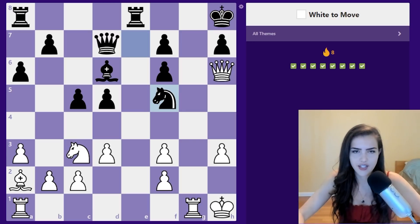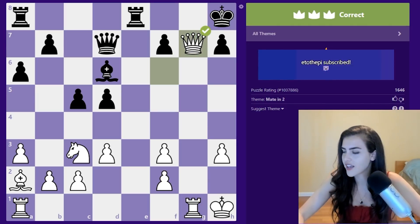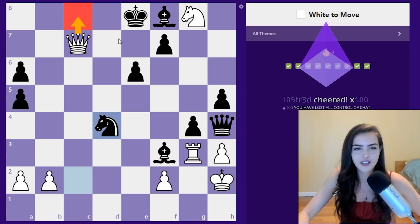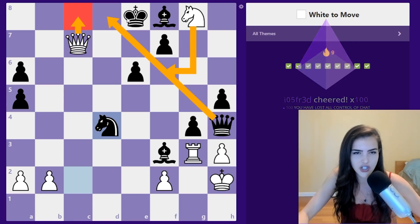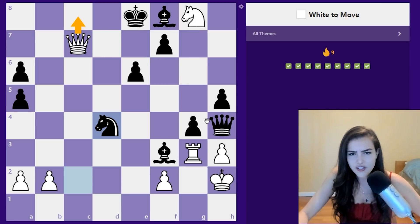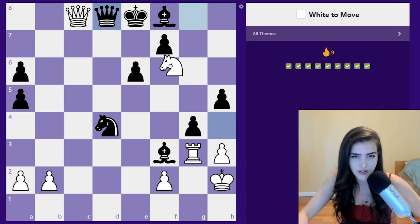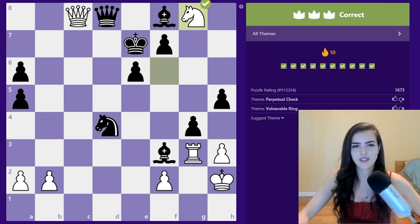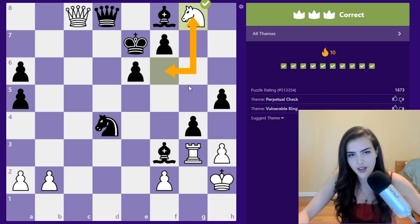Queen takes and then knight g7, and then we take — that looks pretty nice. White to move: queen c8 looks good, then queen d6, and after queen d6 we can give a check. I'm not seeing how we win the queen. There's a perpetual and we're in a worse position, so unless I'm missing a mate somewhere that should just be the solution. These are the worst tactics — if somebody gives you a puzzle at least make it one you can win. Drawing puzzles are very upsetting.